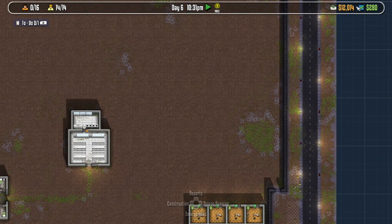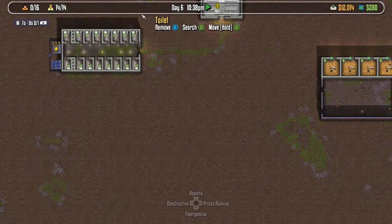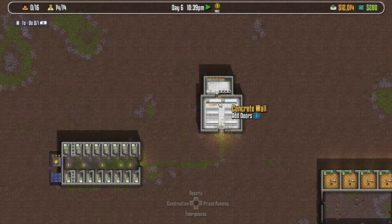We also have four offices and ridiculously large storage. I know that over time you will need a decently large storage, so I made it large. What are we going to do today? Well, the goal is to get prisoners, and to do that we need guards and cooks.